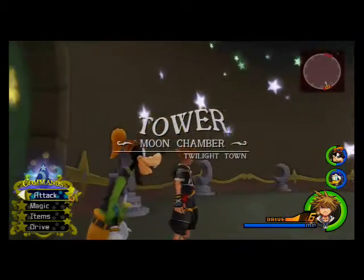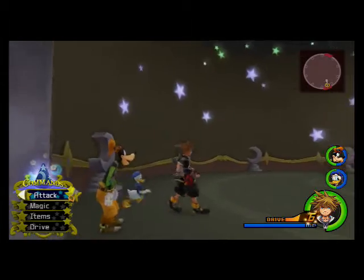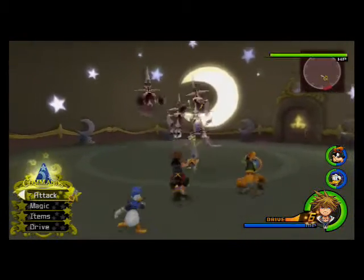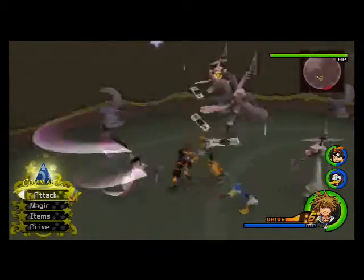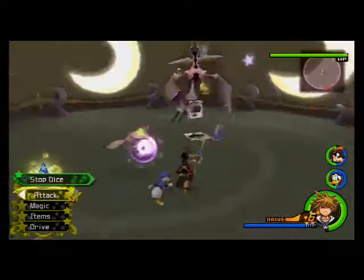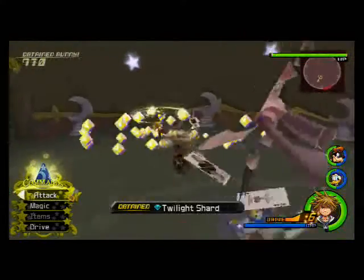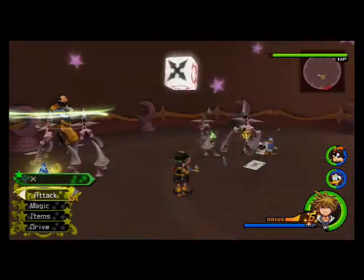This is also a great place to level Master Form if you have the Drive Converter ability. You'll see these Gambler Nobodies, and what you'll want to do is just keep running around and wait for a mini-game to appear, like this. They'll drop a whole bunch of money, and all you have to do is just keep doing the stock dice game.